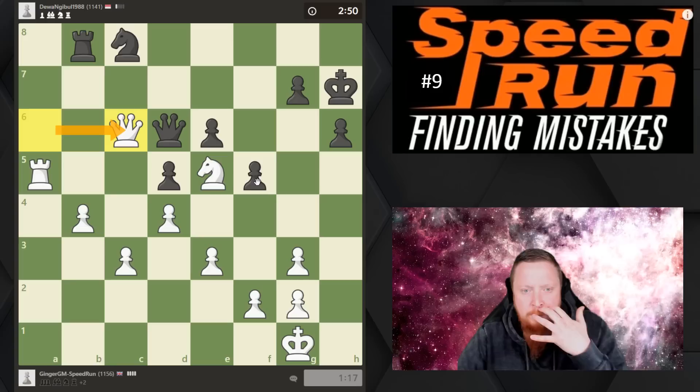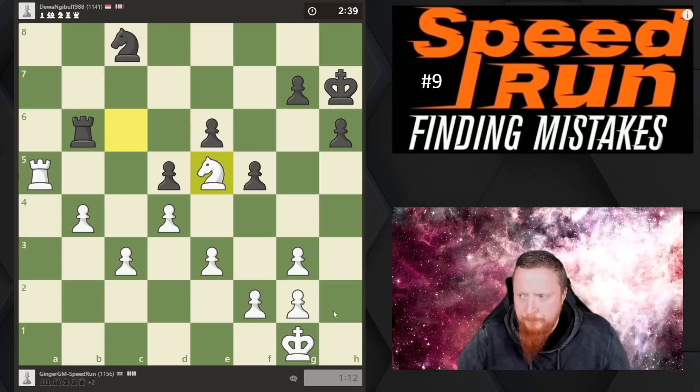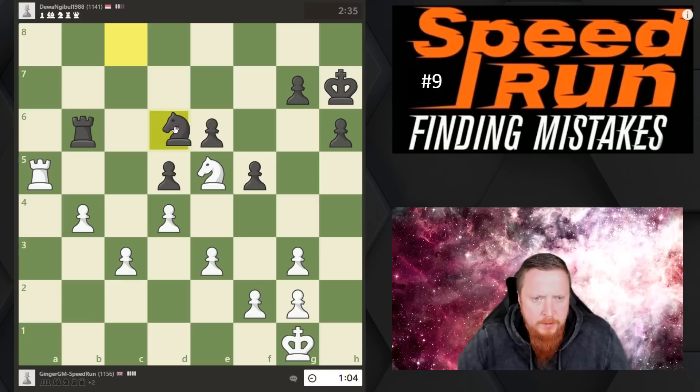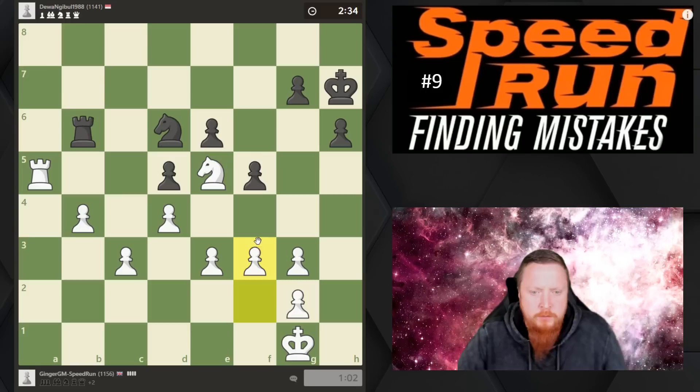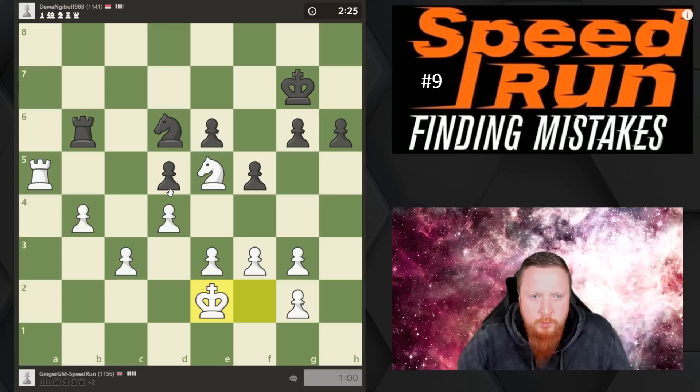I've just got to be a little bit careful and put my pieces on good central squares. My knight on a good central square — I have a passed pawn, so eventually I want to try queening this one. I'll probably improve all my pieces first. My king may also want to come in. I'm always trying to restrict my opponent's pieces — his rook is restricted, it can't go to either of these squares.